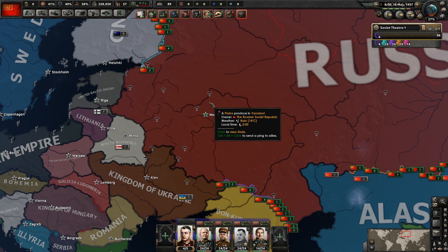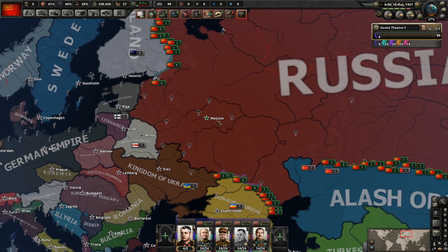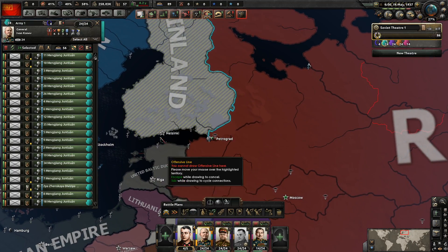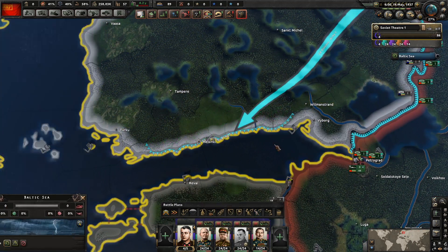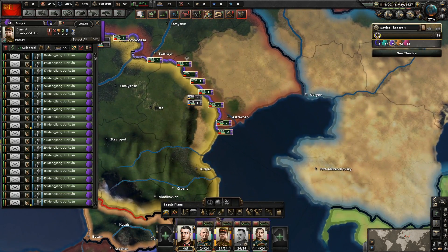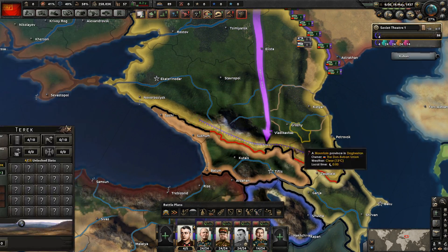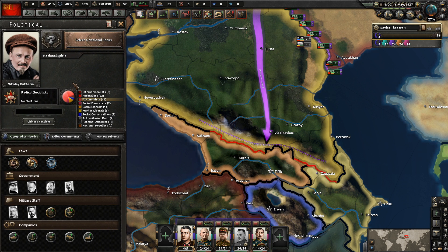Hello everybody, welcome back to Let's Play Hearts of Iron for Kaiserreich as the Soviet — the Russian Soviet Republic. Let's continue on from the last episode. We have done wonderfully. I've saved and reloaded and fixed the arrows so now they actually appear on the map, which is much more helpful. All of our national spirits have disappeared.